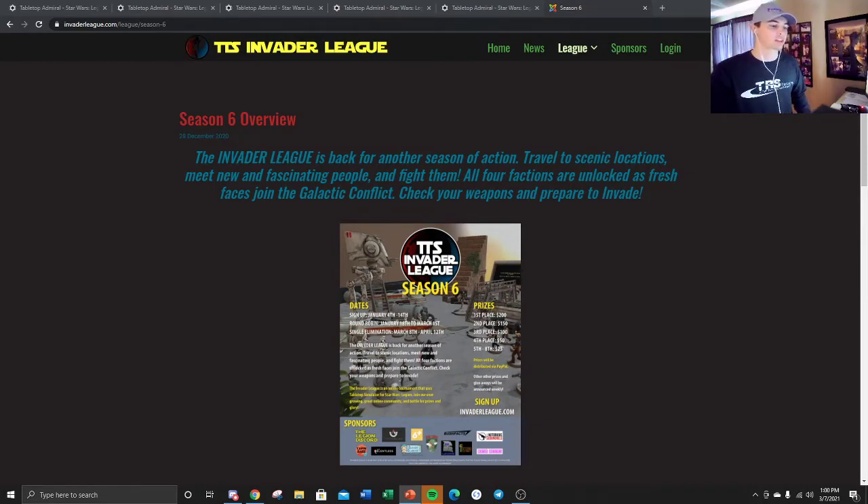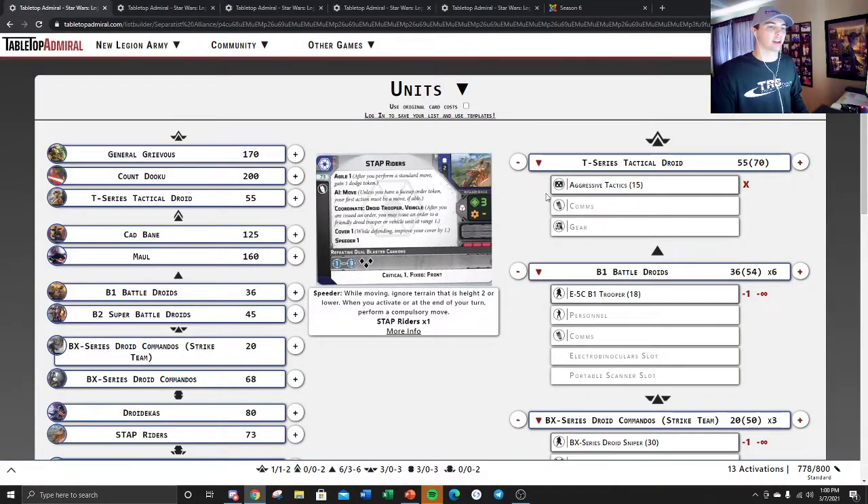What do I think is currently the best list? I believe it's the 13-Activation CIS list. We saw them creeping in last season, but Standby Castle with clones was still top dog. Now that they got nerfed, that list is no longer with us, so this list kind of just came in and took over. The key addition is the T-Series Tactical Droid — it's only 55 points. Before, you had to take 200-plus point commanders, so now you can take a 55 or 70-point commander with aggressive tactics and build your list around that.